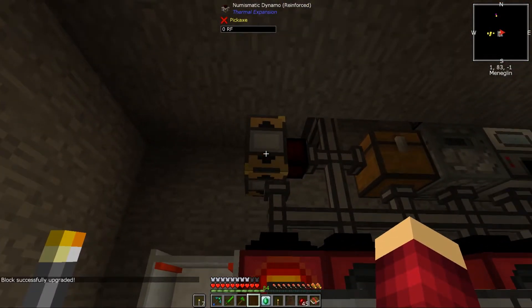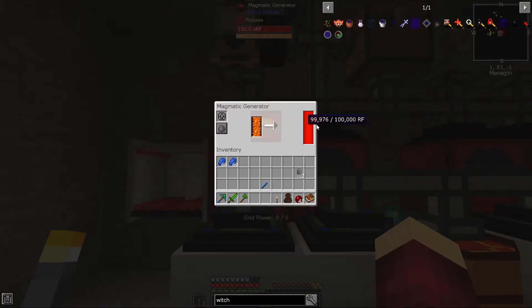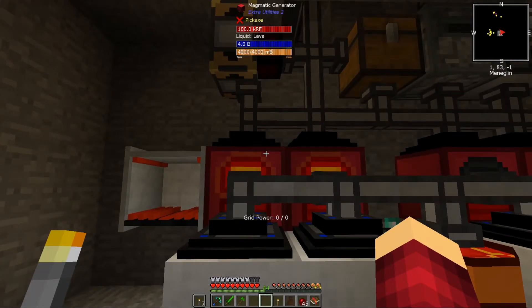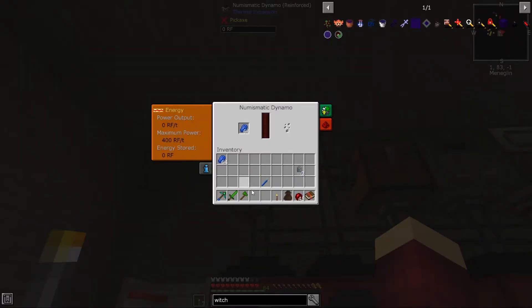I've now got my Tinkers axe with some modifiers. So this thing puts out 400RF per tick, and the crucible generators I think are at 40 a tick each. So I've got 80, 160, 400 - straight away, boom. These could very well solve our power output when we couple them up with the chickens. Granted lapis doesn't go very far but at 400RF these things are not hard to craft.